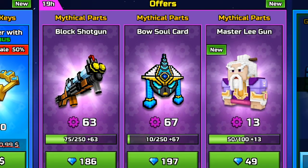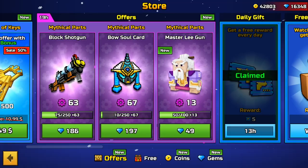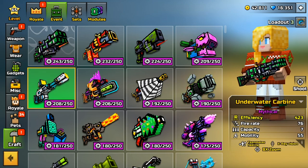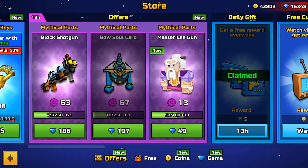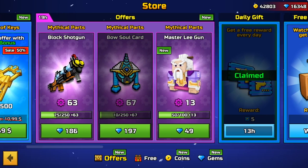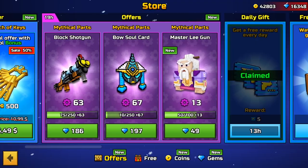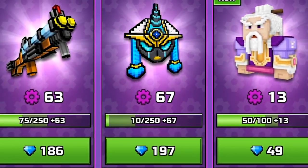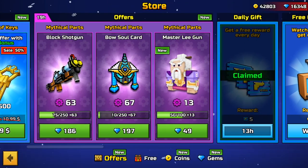The last and in my opinion one of the worst ways to spend your gems is buying these offers. It's okay if you can buy all the parts you haven't got yet — for example you have 200 parts and you can get 50 more for 170 gems, that's fine. But here I'm offered to buy 67 parts for a weapon I will never collect, and that is a very very bad idea.